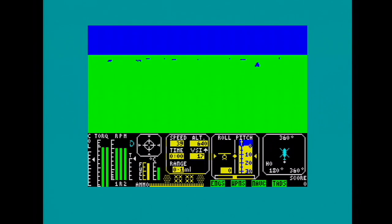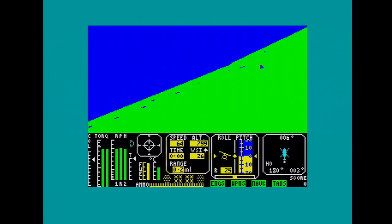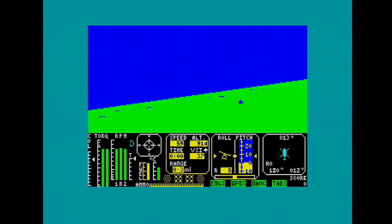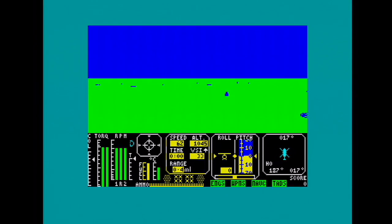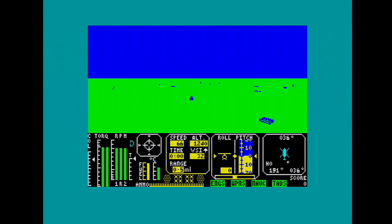You tip the helicopter forward to go faster and pull it back to slow down again. Compared to flying a plane it's a little bit more complicated. Once you get your head around the fact you've got separate controls for height and you've got to tip forward to go faster or back to go slower, you begin to get the idea. The physics are fairly accurate as far as the Spectrum can manage. You can even do things like auto-rotate, where you drop the helicopter through the air without engine RPM — the dropping motion rotates the blades and slows you down. You have to learn auto-rotation in case the engine packs up, so you can land in a controlled manner.